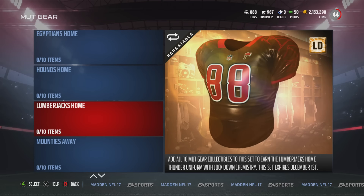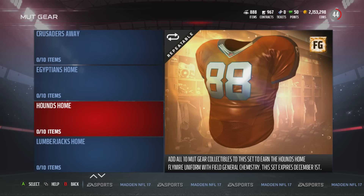I'm not a big fan of the plus-one chemistries just because it's only plus one. When tier two comes out, it might be worth picking up, especially if they give plus twos for Lockdown or Field General — which would probably be zone coverage and awareness. I really want to see plus twos or even plus threes, considering there are a lot of players with these specific chemistries.